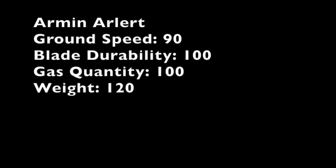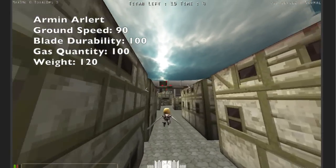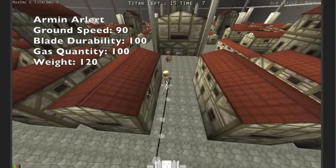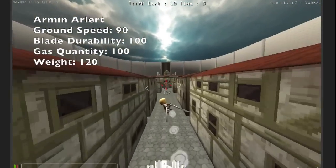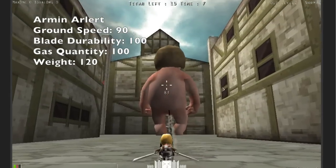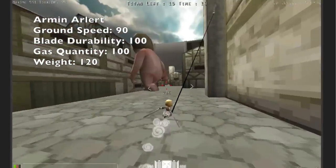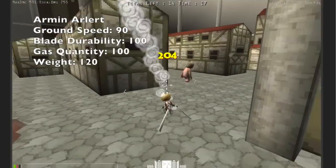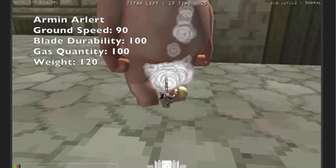Next character is Armin. He's a pretty straightforward character. His ground speed is 90, which is slower than normal. His blade durability is 100, his gas is 100, so his supply usage is pretty average. His weight is 120, so he's slower than the average soldier. I personally believe that Armin's special is the worst in the game because the range is way too low — 50 feet is just too short to kill any Titan that is actually threatening you. You can dance to stun the Titan, but no one's really going to use that because they already have the blind option, and the Titans themselves are never meant to laugh in the anime.